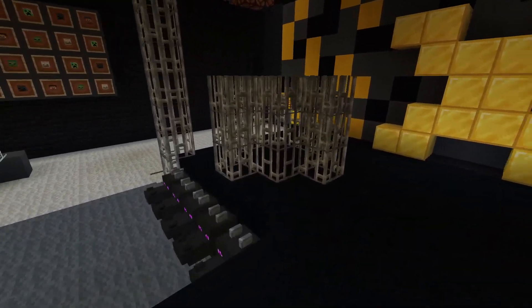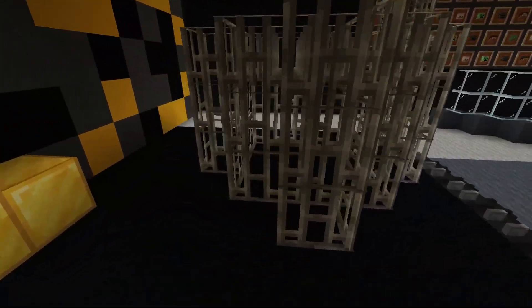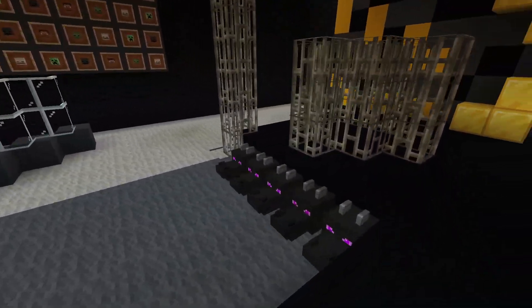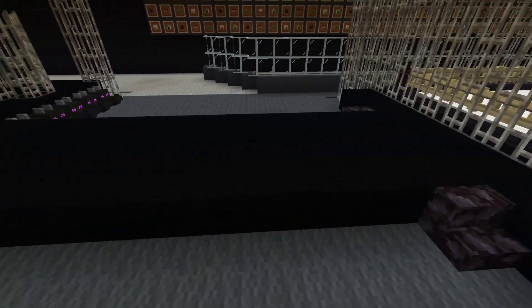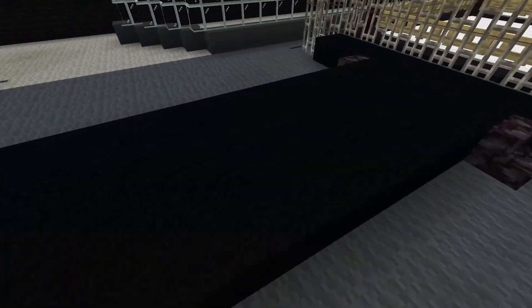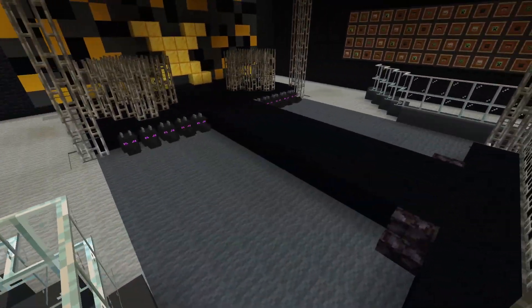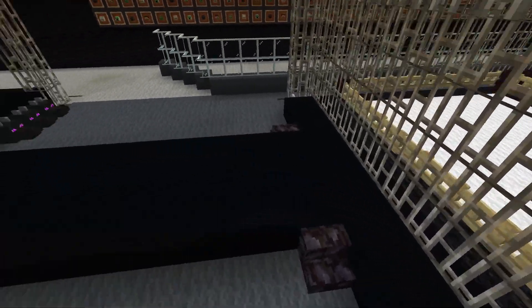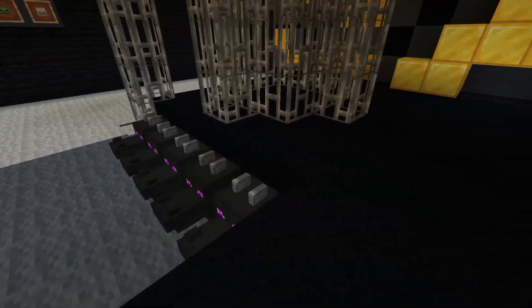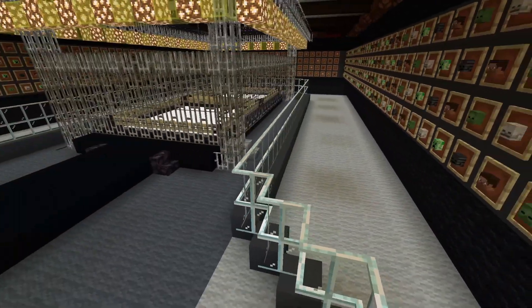We've got the two small cages set up here so that when they did the WarGames matches they would put people in there before going in. Our ramp is actually different than before — instead of the ramp going downwards, it goes up flush to the ring, kind of like old school WCW or how AEW does it now. I really like those ramps — it adds a cool effect and always keeps the wrestlers elevated with a good view.